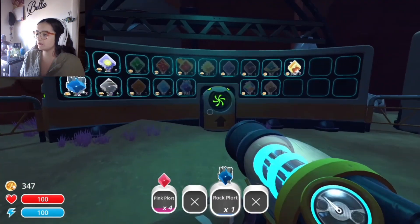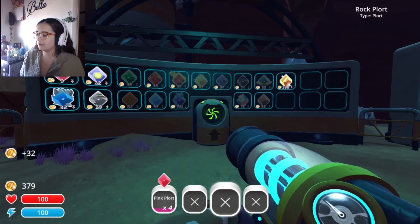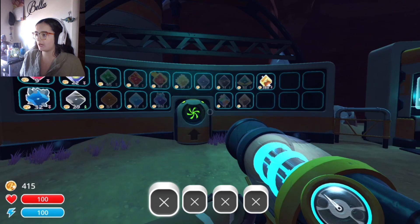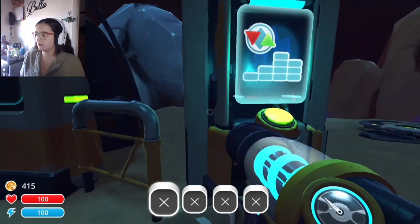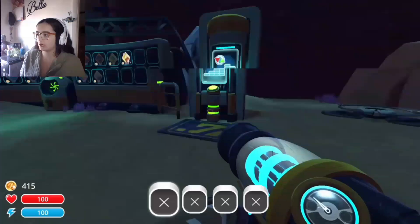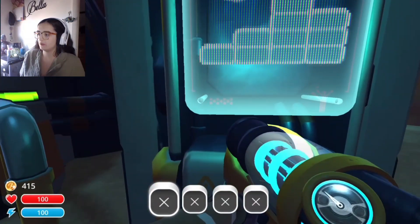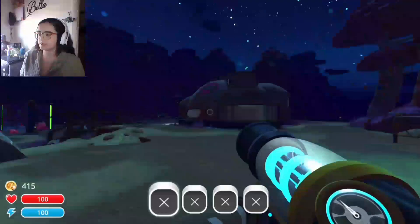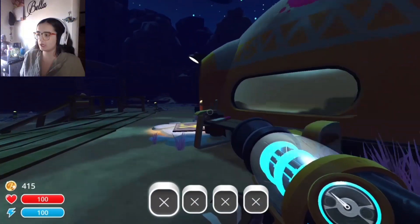Rock plort — we're at 32. Damn, it's down, but that's still a lot. Okay, I need 85 more and then I can get the auto grabber. What's over here? Oh, that's like a teleport thing I can get later on, I think. Oh, it's just telling me about the plort market — yeah, that's just how I sell stuff. Okay, let's sleep for the night, I guess.